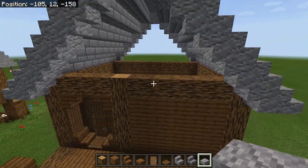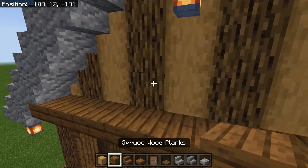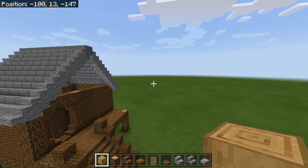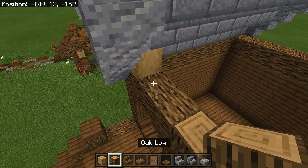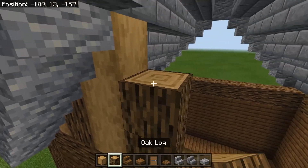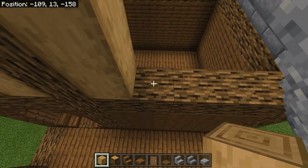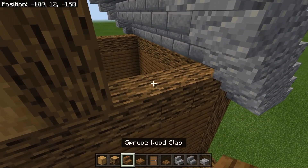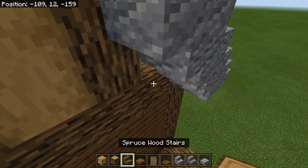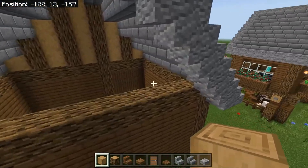Next we're going to deal with this open space in the middle. Take some normal oak logs and some stripped oak logs — we're going to do a striped Tudor pattern. On the far left side start with stripped oak, then regular oak, alternating stripped and regular all the way to the top. Then go to the back of the house and do the exact same thing.